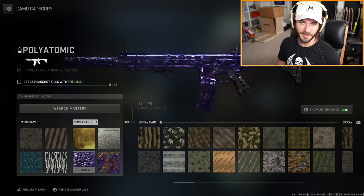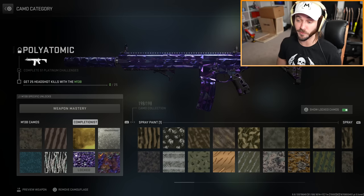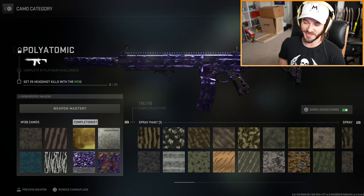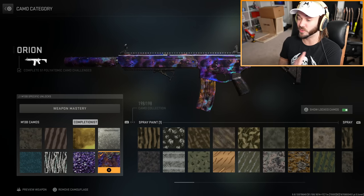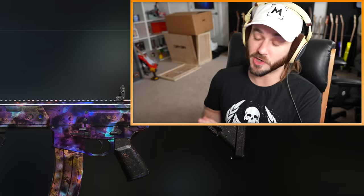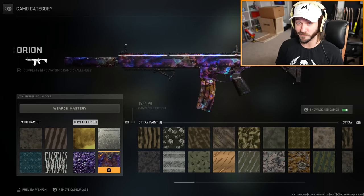Part of me thinks this has to do with the Chimera being tied to this gun, so maybe when Season One Reloaded drops and we have access to that assault rifle, we could progress the camos for this gun too. For now I just have Gold unlocked because I did those camo challenges, and I have Orion because when you get Polyatomic done for all your guns — or at least 51 of them — you unlock Orion camo for everything, regardless of whether individual guns are complete.